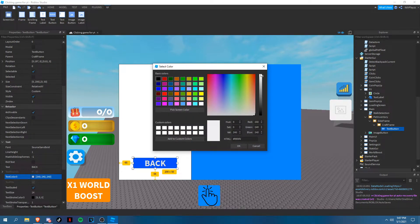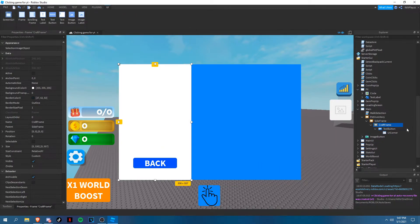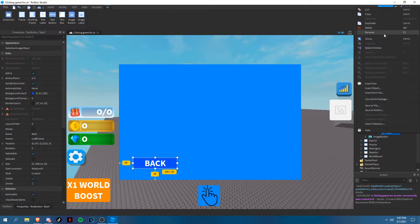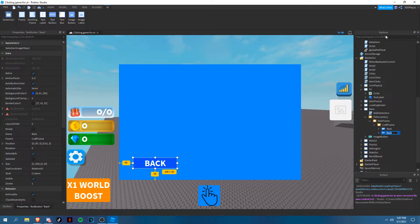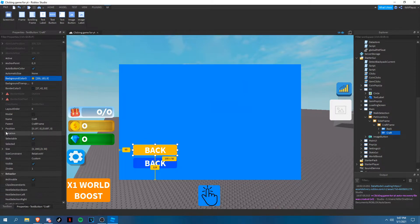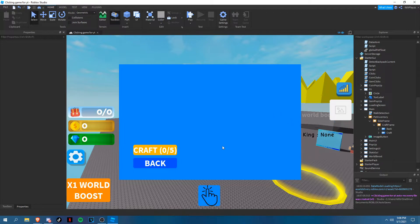Set text scaled, text color to white, add a UI corner. Set background transparency to one. Name this button 'Back', then duplicate it and rename the duplicate to 'Craft' — this is our craft button. Move it up and make it orange.